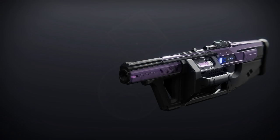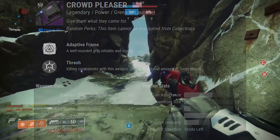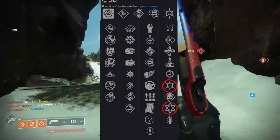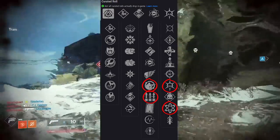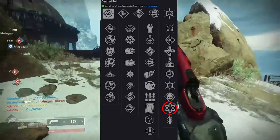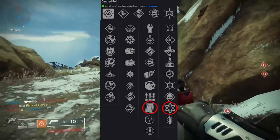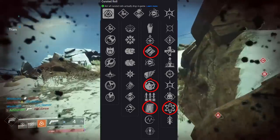Which takes us to Crowd Pleaser — a legendary power grenade launcher also shooting at 120 rounds per minute. It comes with Thresh, Chain Reaction, Field Prep, and Surplus — pretty much everything. I keep gravitating toward Chain Reaction. Maybe combine it with Ambitious Assassin or just Field Prep. Field Prep is pretty good here.